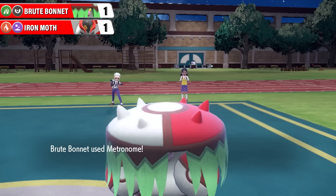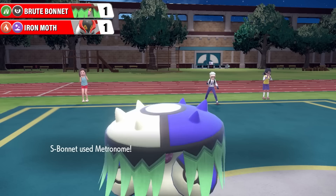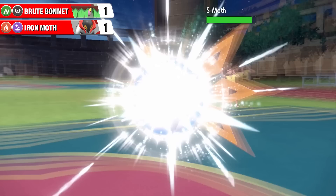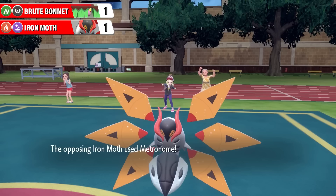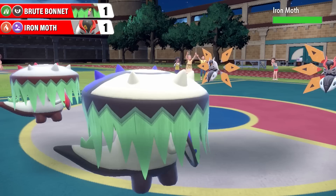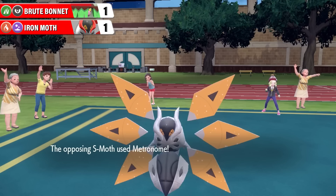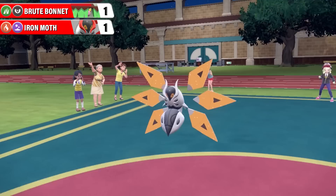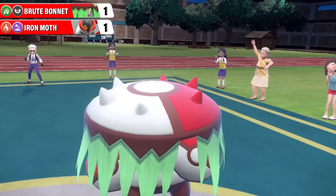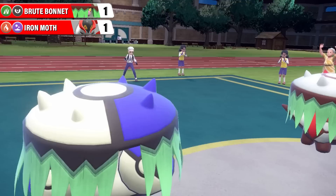Wild Charge for some not-very-effective damage from Shiny Iron Moth onto Shiny Brute Bonnet, with a little recoil. Regular Brute Bonnet tries Encore - that's a fail, unfortunately; that does not work in these Metronome battles. Shiny Brute Bonnet goes for Flash Cannon - not very effective on Shiny Iron Moth, barely any damage, but does get a special defense drop, which will be crucial going forward. Here's No Retreat though - the guaranteed omnibus: attack, defense, special attack, special defense, and speed all up one stage for regular Iron Moth. That's some dangerous special attack - Iron Moth's base 140 special attack with plus one is like 210 effectively. Here's Echoed Voice from Shiny Iron Moth onto regular Brute Bonnet. And here is Bulk Up for an increase in attack and defense by one stage apiece on regular Brute Bonnet.